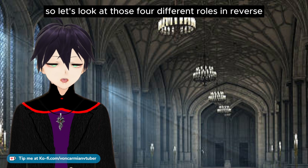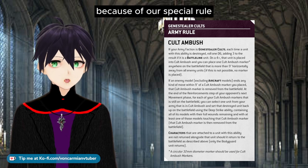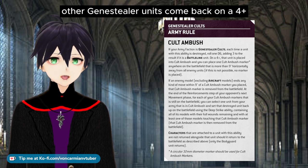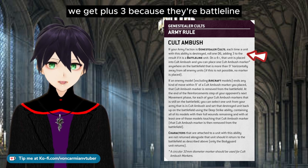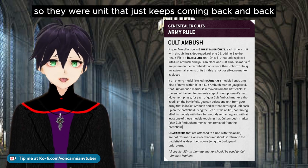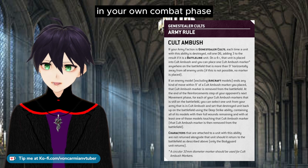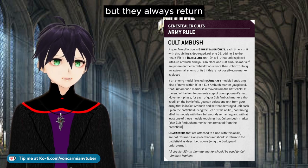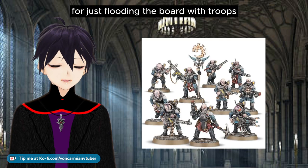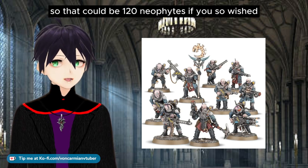They're really difficult to get rid of and keep coming back because of our special rule, Cult Ambush. Whenever a Neophyte unit is destroyed, other Genestealer Cult units come back on a 4+. Neophyte units always come back — we get plus 3 because they're battle line, so we're always getting them back as a blip. They always return in the enemy's reinforcement step, right at the end. We can have up to 6 of these units, so that could be 120 Neophytes.